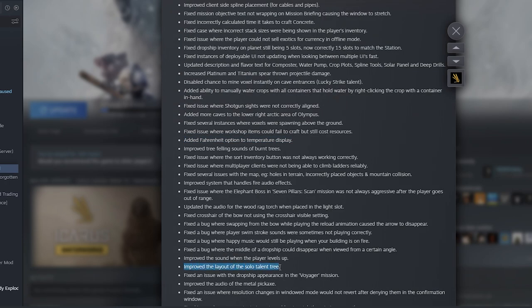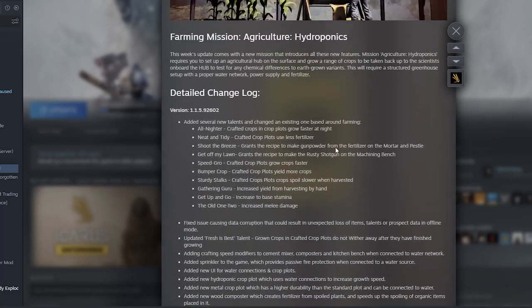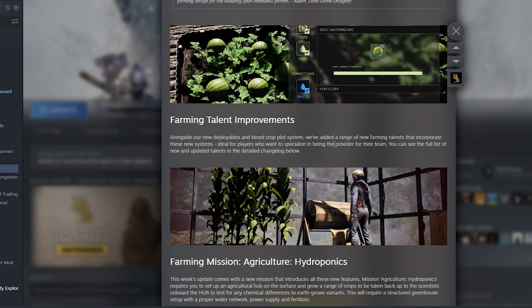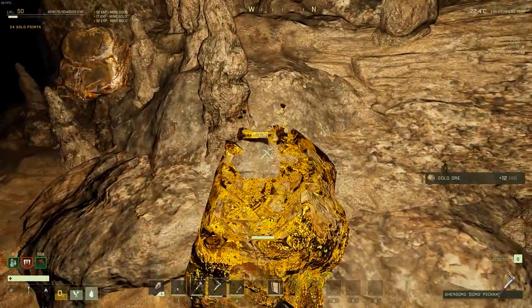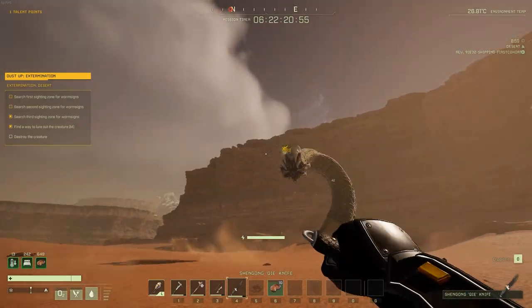They've also redone the layout of the solo talent tree, and there are a lot of other things the devs mentioned that didn't fit on the update page. There are many other bug and crash fixes along with tiny tweaks and balance changes. This is a very big update — if not one of the biggest they've done in quite a while, aside from the respec update. If you haven't checked out Icarus in a while, now would be a great time to come back.